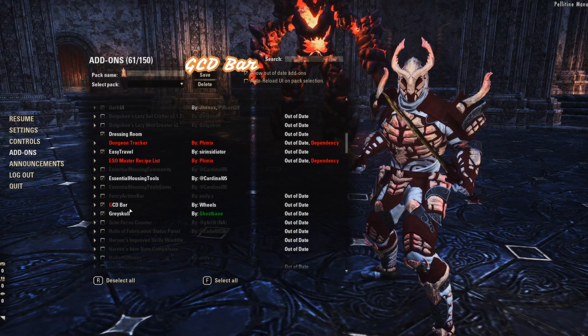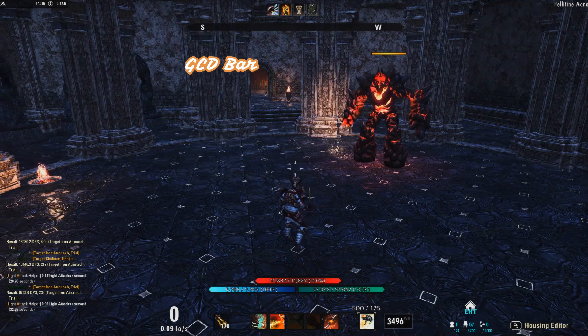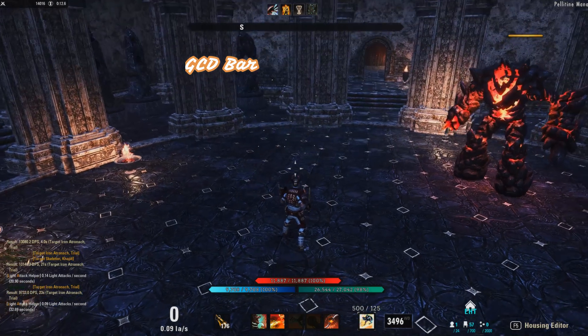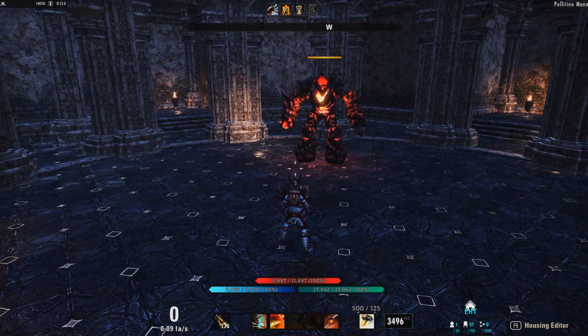Another add-on I really like is GCD Bar. What this does is put a little bar on your screen — you can customize it to a different color or a different shape — but it just shows your global cooldown. It's really helpful when you're DPS testing, especially if you're new to a class or with the timings of certain abilities, because their sound effects don't always line up with how long they actually last. Having that little bar go across that's exactly one second is really helpful for light attack weaving.